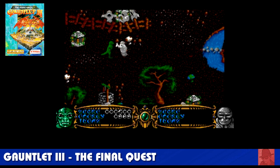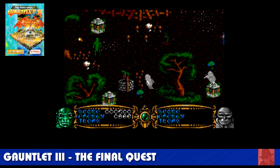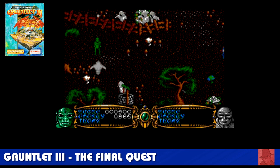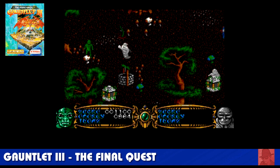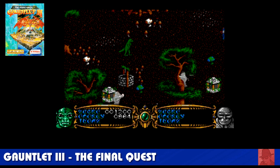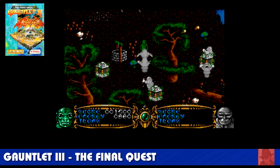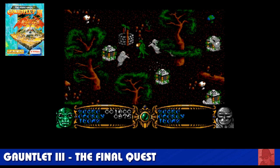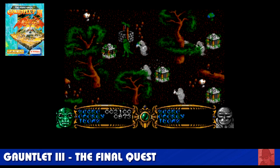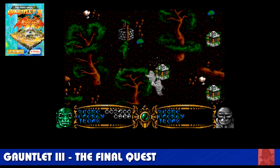Gauntlet 3 — the original Gauntlet was top-down in the arcades; this time they've tried to make it 3D. I reviewed this game on ZX Spectrum as well. Does it work? Well, it doesn't feel like Gauntlet to be honest, but it gives you an extra dimension. The idea is the same: kill these ghosts, collect keys, go through doors and escape. Gauntlet 3: The Final Quest — I prefer top-down, but it's good that they at least tried to go in a different direction.